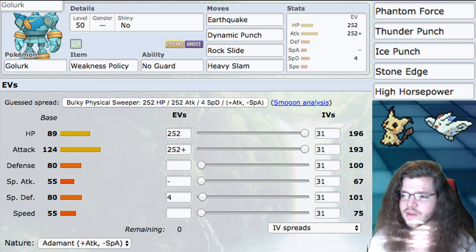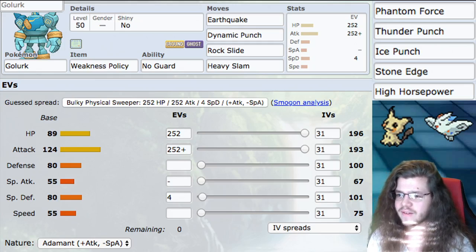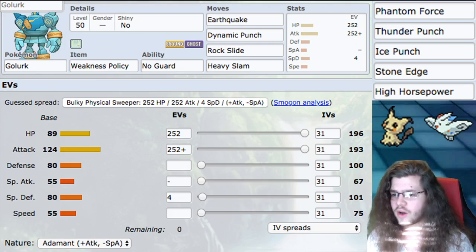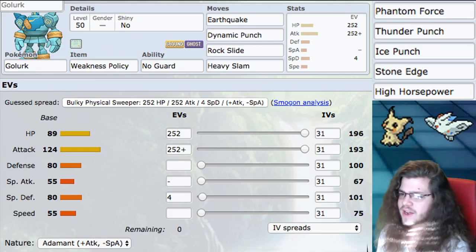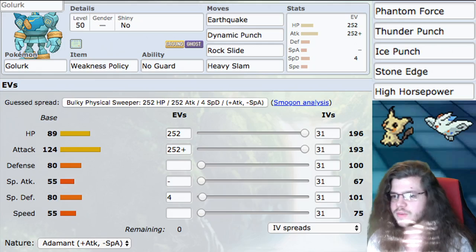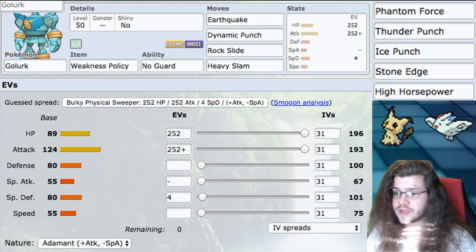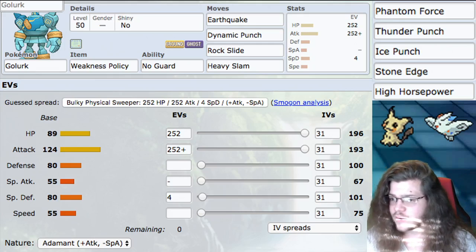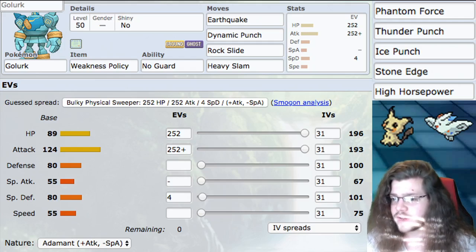Next, we have Dynamic Punch. This is the best move to take advantage of No Guard — hitting for 100 base power, not STAB but still really good, and also guaranteeing confusion, which makes it really potent. The Max Fighting move — I forget what it's called, Max Knuckle or something — lets you gain Attack. Especially paired with Mimikyu, both of your Pokemon can gain Attack, which is really, really good, and you can start dealing an insane amount of damage.